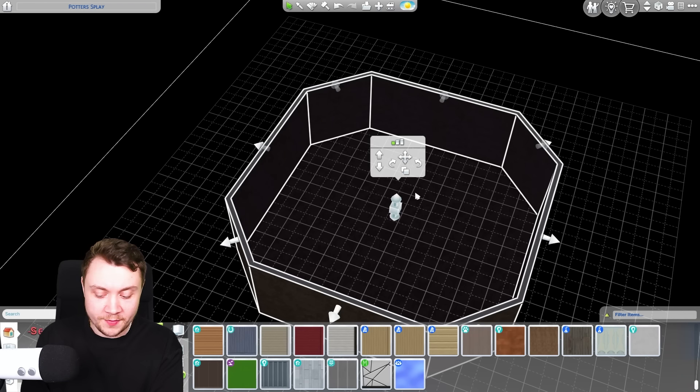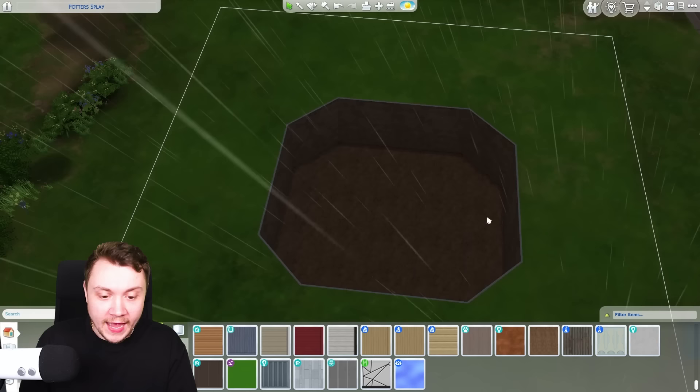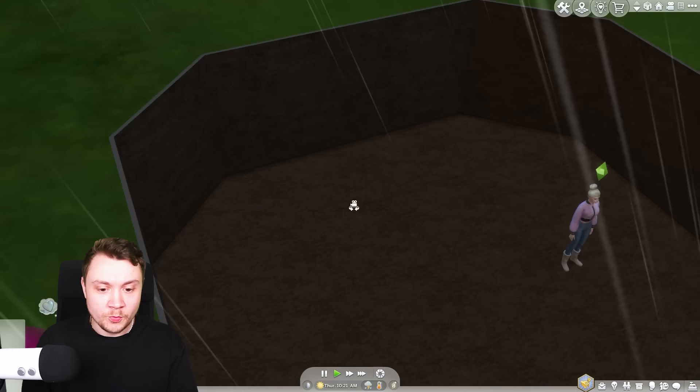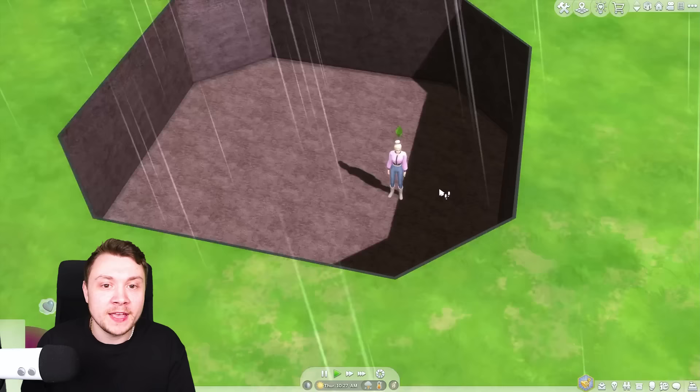So in the Sims 4 build mode, if you make a basement and click Page Up, click the green line and click 'Remove Ceiling,' it makes a nice little hole in the floor. With that being said, today Shanice is inside my gaping hole, and we're going to find out if Shanice can survive in my gaping hole.